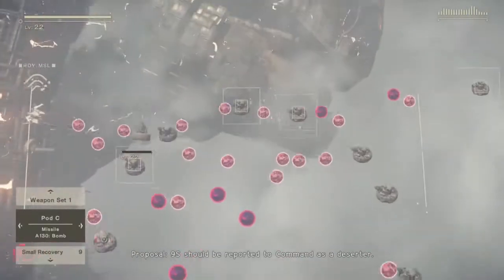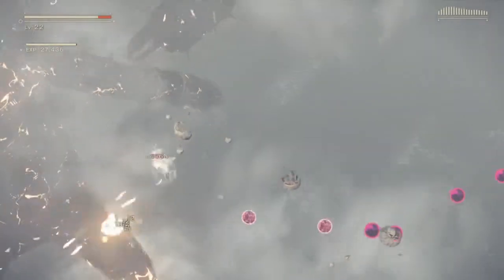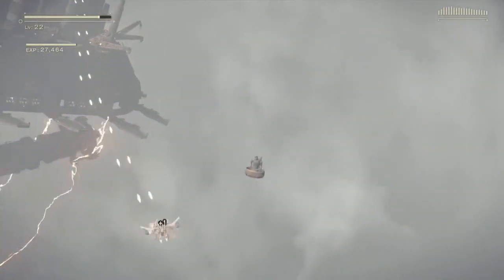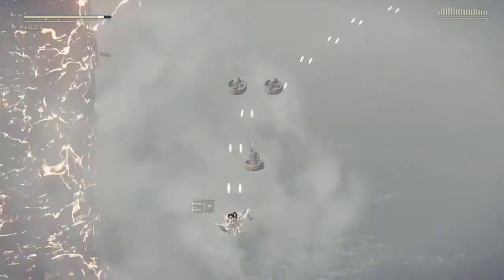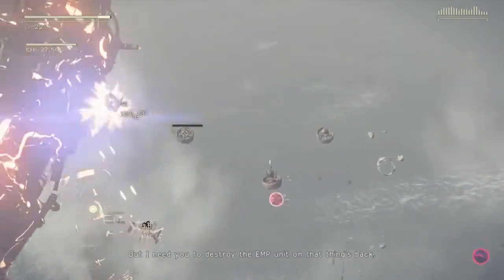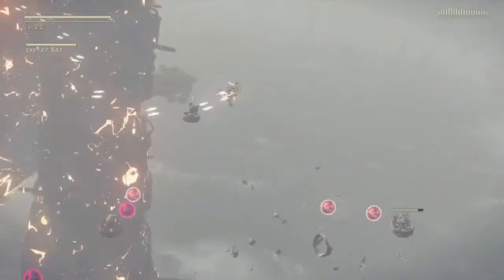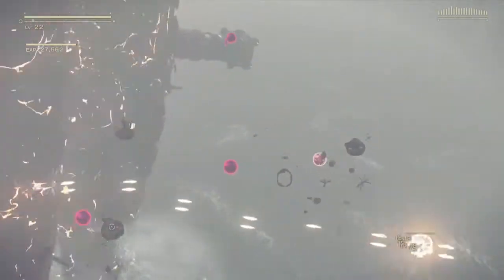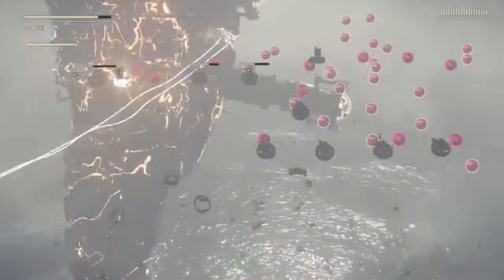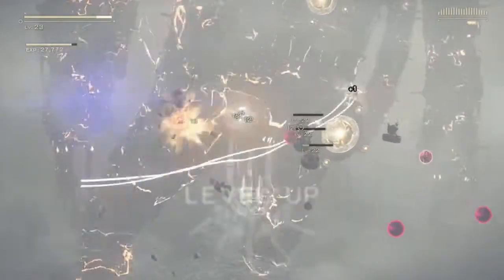Proposal: 9S should be reported to command as a deserter. No. What? He has a plan — just hold on. He is not deserting. Once I checked, he's trying to help us. So yeah, Pascal is useless — he literally just sits here. But I need you to destroy the EMP unit on that thing's back. Otherwise they're just going to go off course. So just continue the same thing we've been doing, this time without 9S to help us.